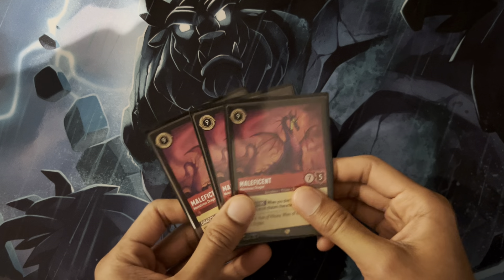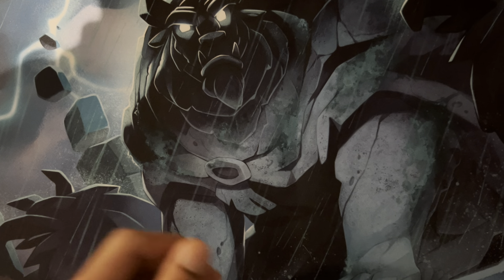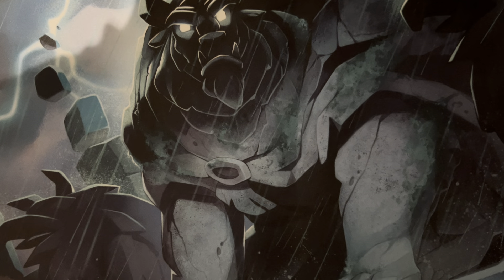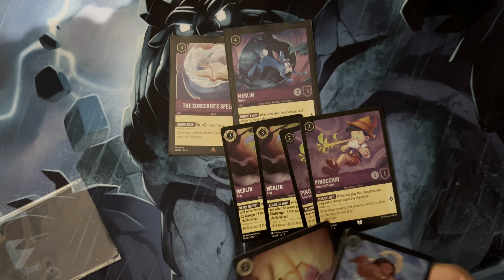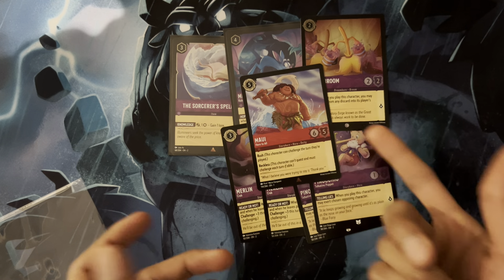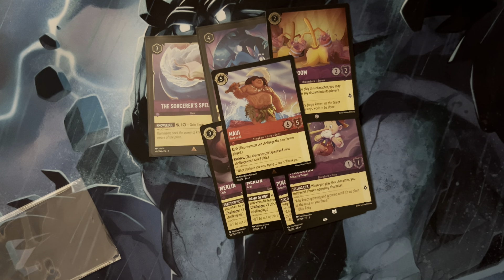Also rounding out the three-drop slot, we have four Minnie Mouse Stylish Surfer, and this was essentially the go-to card. Whoever saw this first in the mirror match usually won the game if it went unanswered. Very powerful card, very good against slower decks as well. Against the aggro matchups, you'd usually just ink this or use it if you were behind on tempo. A great card all around — quest for two or just an ink resource.